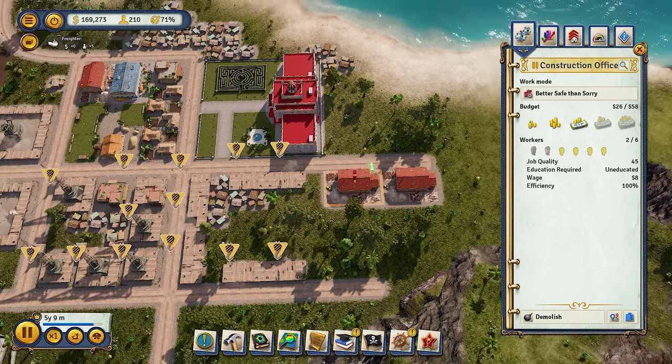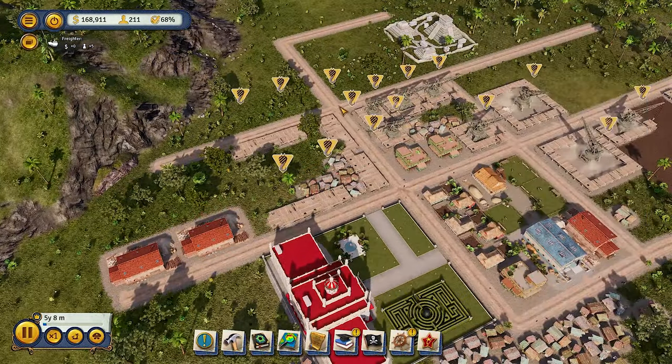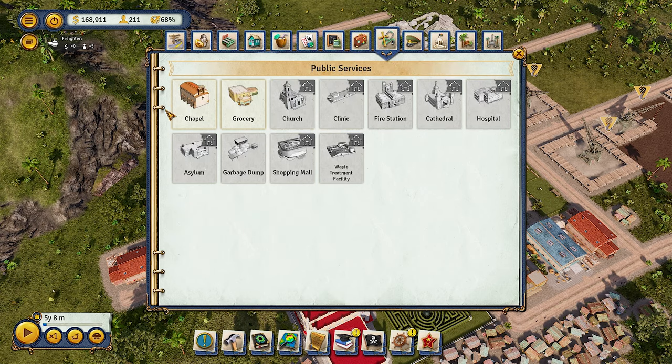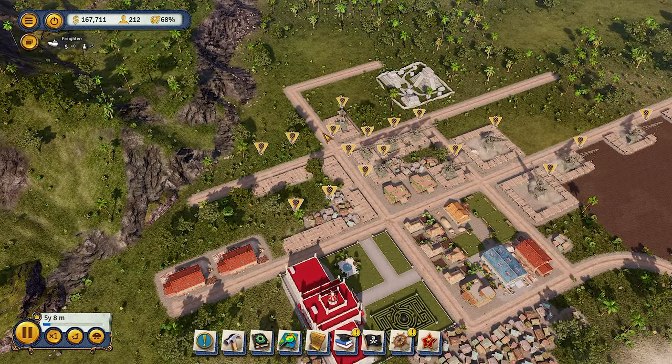Another question I get asked a lot: should you worry about the budget? Do not worry about budgets at first — I wouldn't touch budgets honestly until the Cold War era, maybe start adjusting some things then. In the colonial era, worry about giving people jobs, giving people houses, feeding them — a grocery store is coming up next — and worry about getting your independence. That's all you need to worry about right now.